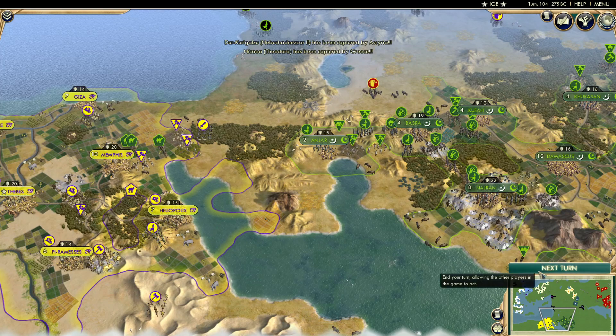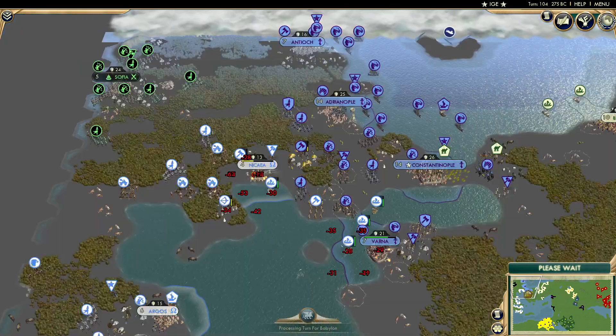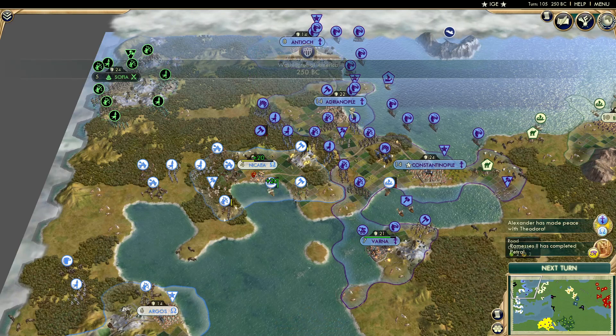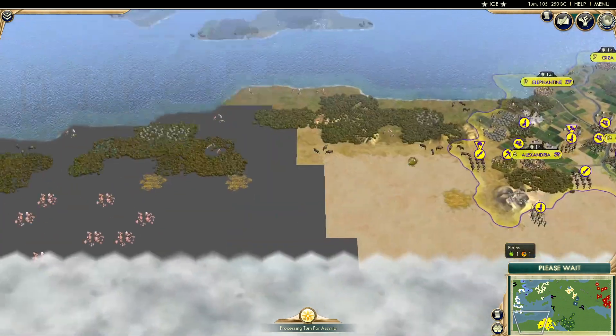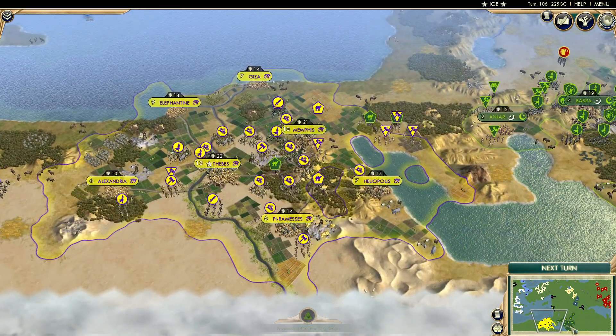We have 2 cities falling in the same turn. Assyria grabs a city, and we also see Greece take one off Byzantium — that could be big. But Greece now peaces out with Byzantium. Egypt completes the Petra, very good for them given a lot of desert — it's going to make a lot of use of these tiles.